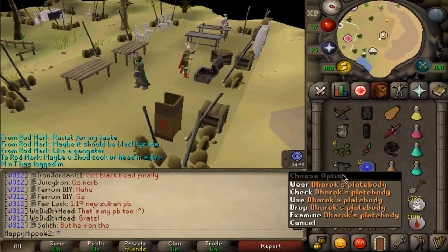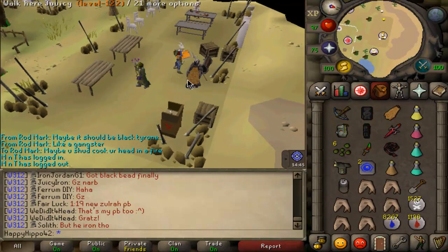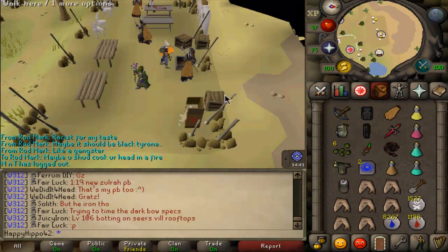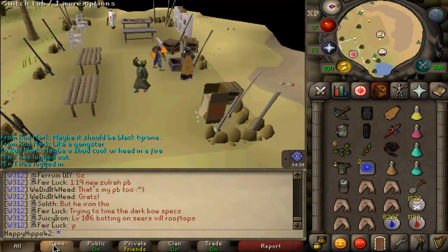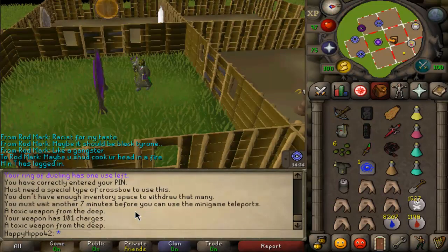Oh well, we've still got ourselves the darrox plate body to sell which I think is about 650k. Yep, so we'll go ahead and sell those to the GE and then we will finish off some of the barrows chests. I think we're on like 711, yep, there we go.